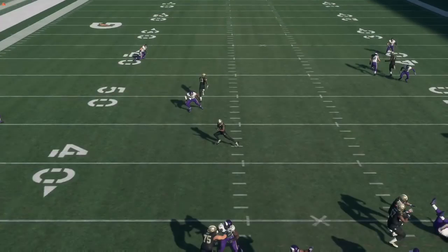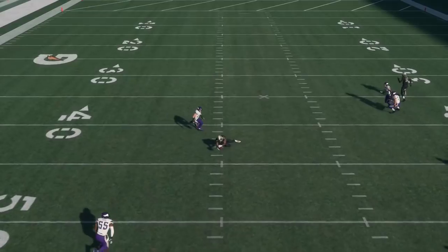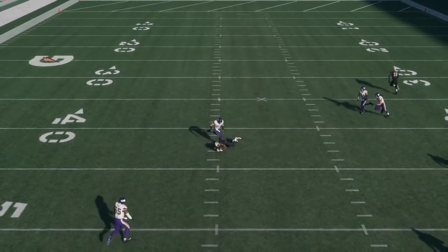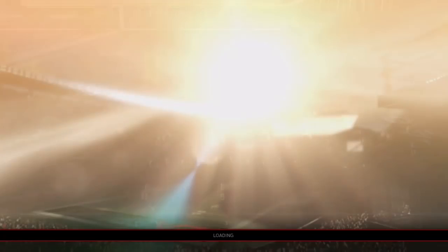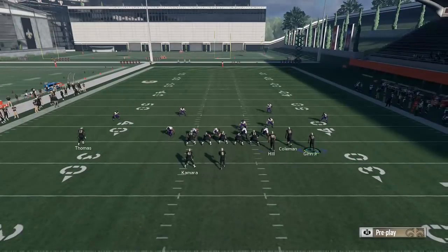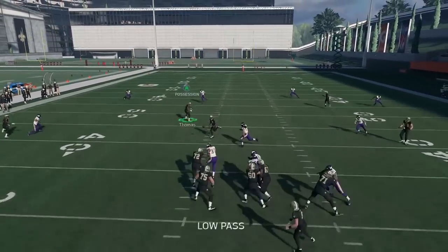Against Tampa 2, I didn't even have to low ball — against Tampa 2 you really don't have to. I just did it for demonstration's sake, because you can get inside and possession catch it. But against cover 3 and cover 4, I usually will low ball just so I don't take a huge hit, and you can get a nice possession catch without worrying about them jarring the ball loose.